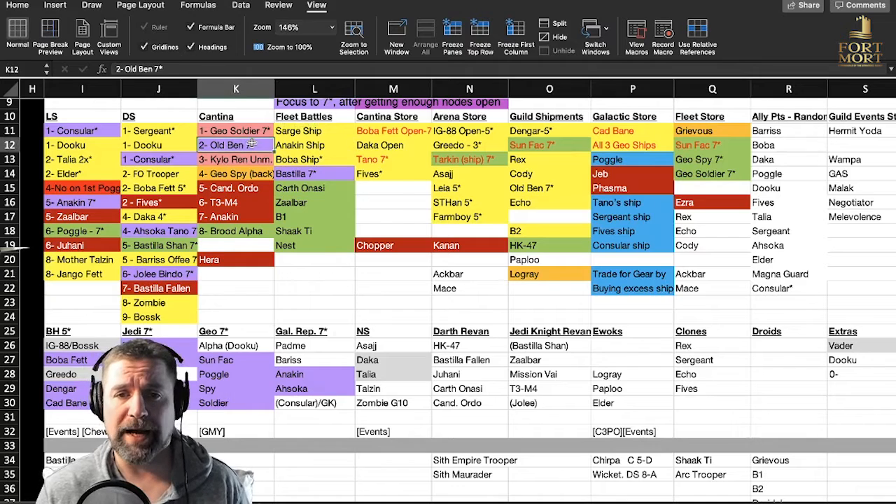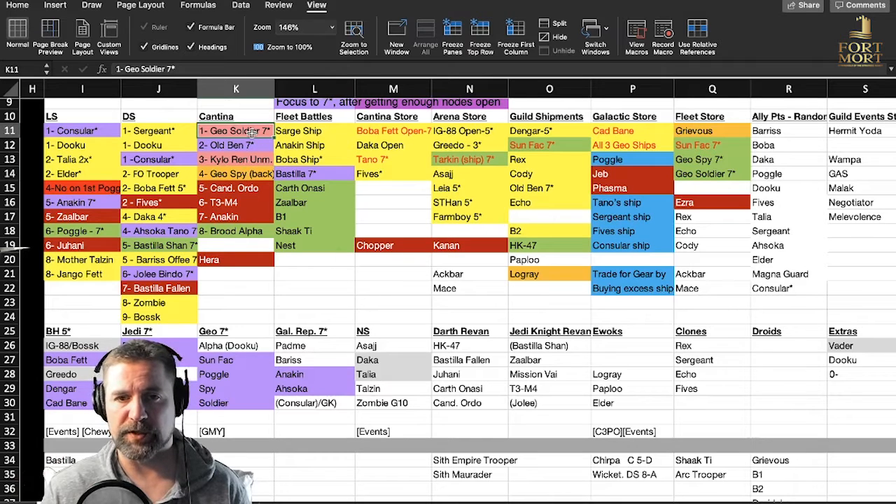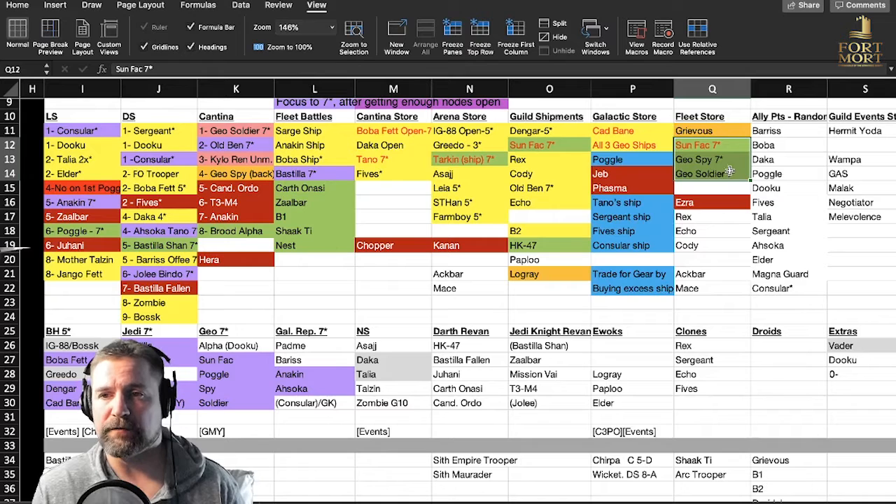As for the Cantina — I went with Soldier first, and then once I opened him I went to Old Ben. I opened Soldier so I could use him for the ship, then once I opened him I went to Ben and maxed him out to seven star. Then I debated Kylo Ren for a while until I opened GeoSpy. Once I opened up that node I went straight to GeoSpy — that's where I'm currently at. Old Ben at seven star, and I'm going to get GeoSpy open, then probably move back to Soldier since his ship is ready. Sun Fac is in the fleet store — important because that's the only place to get him other than guild shipments.